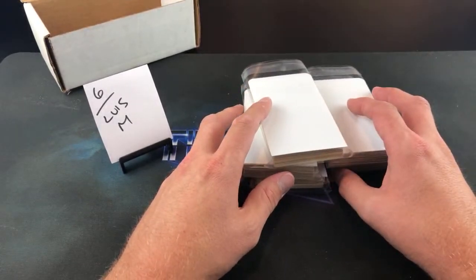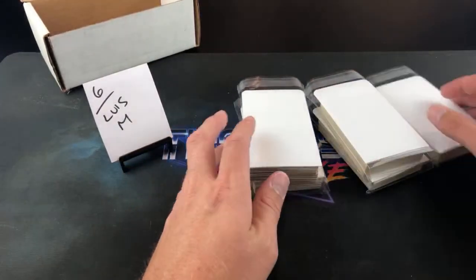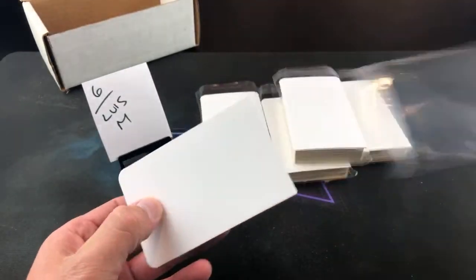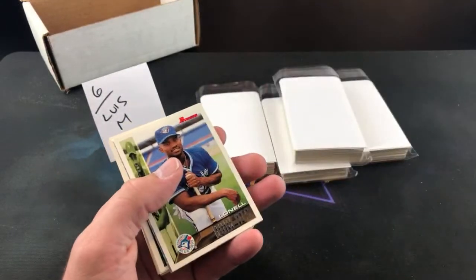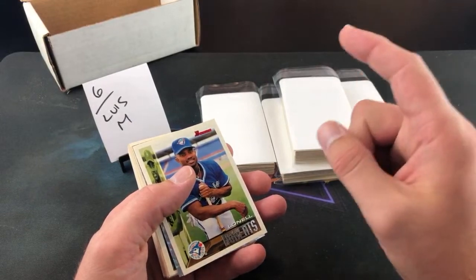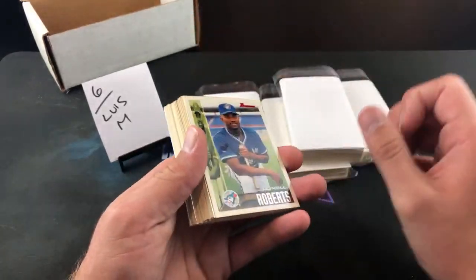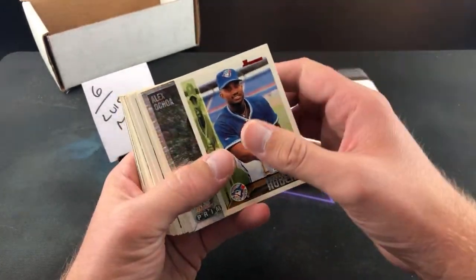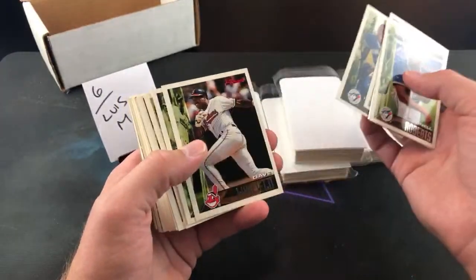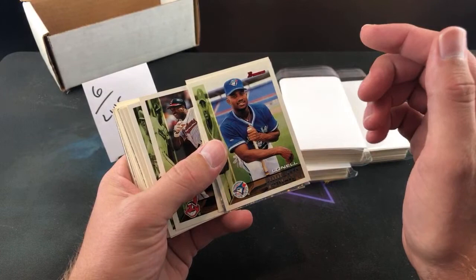Scott says he received the Boggs rookie — thanks again, glad it arrived safe. Thank you for being here. Lewis M, we will do this one next. Good luck. We still have a few rookies out there: Andrew Jones is still lurking, Bartolo Colon, and the Jeter foil. Those are the big ones. Alex Ochoa foil too. If you like doing set breaks let me know — I'm not opposed to doing more. I'd like to do boxes that are very difficult to find, like 95 Bowman's Best.